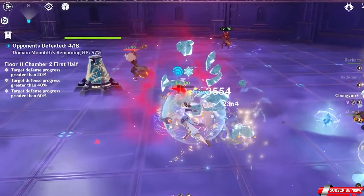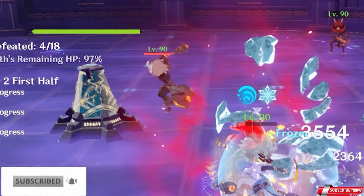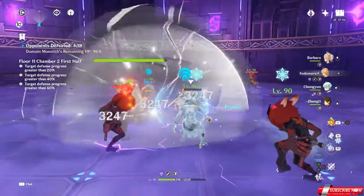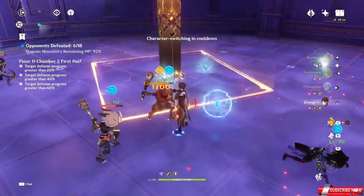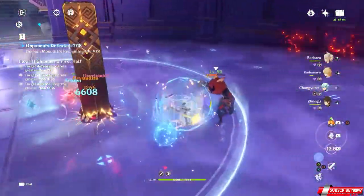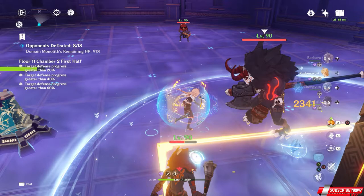Try to get the aggro of the Stone Shield Helichurls that spawn after you defeat the first wave, and also try to refrain from standing too close to the Monolith, or the Archers may end up hitting it involuntarily. Now that the Stone Shield Helichurls are gone, get the aggro of the Blazing Axe Metachurl and take it out!